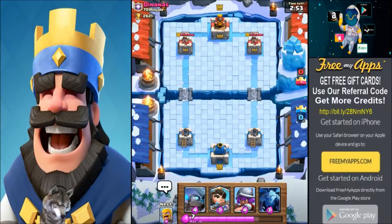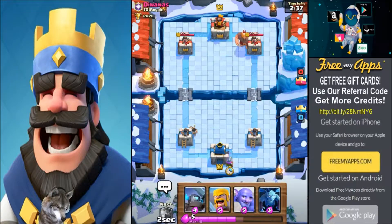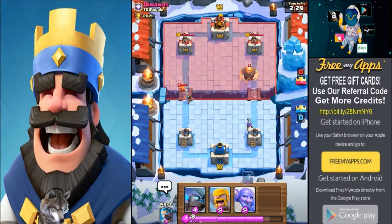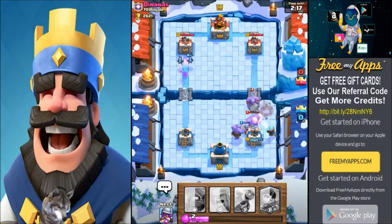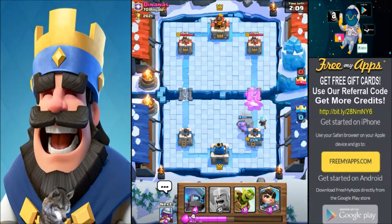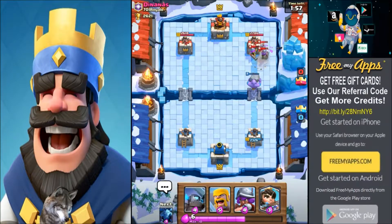Battle number two with the Bowler. We've got no Bowler to start so we're going with princess and musketeer. We picked the opposite side — that's okay. He follows up with a level 7 giant, about average for this trophy range, with a musketeer behind it. We're gonna dump some minions over here. Always got the Bowler too.